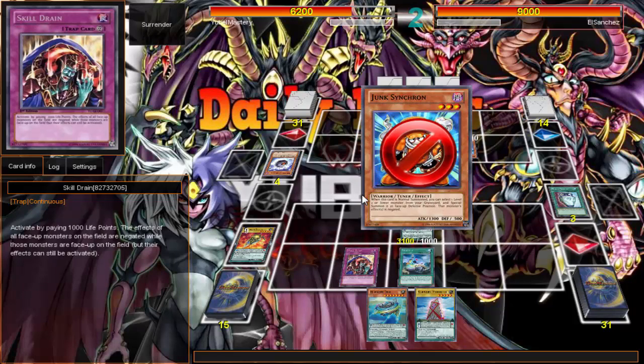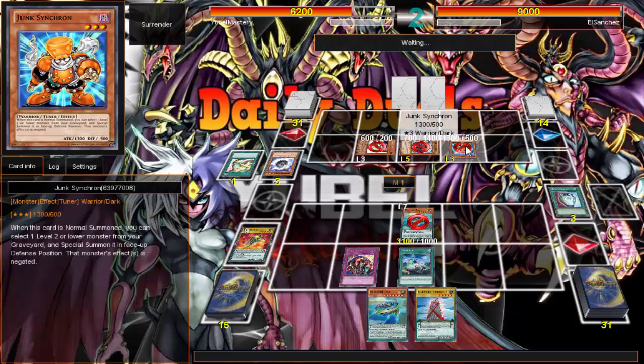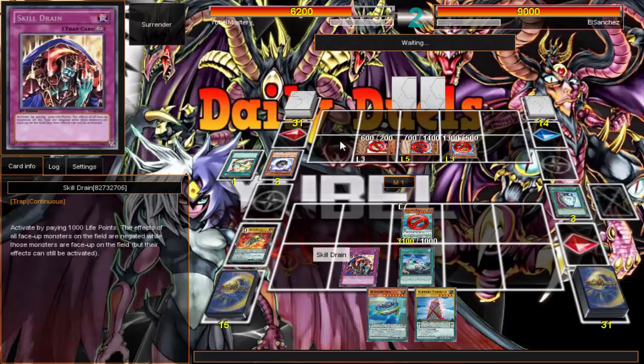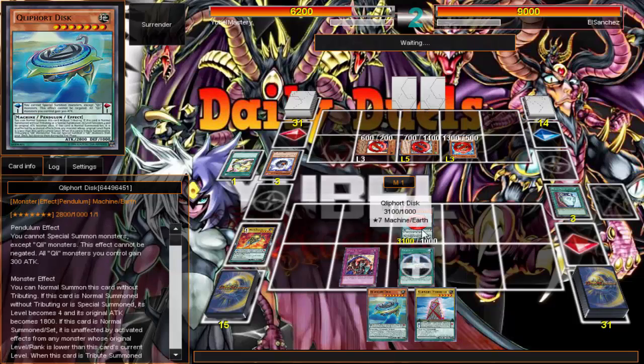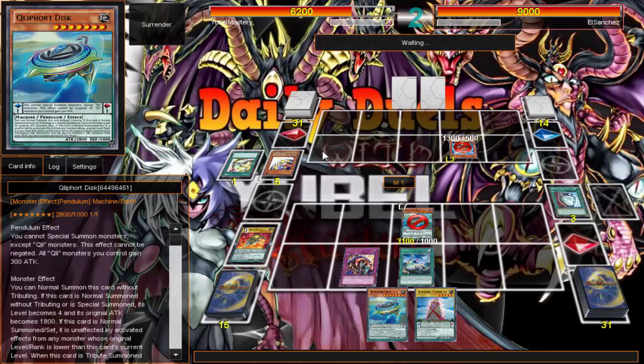It's better to go ahead and Skill Drain, especially since both of his monsters are tuners. Skill Drain is still at three in the OCG. Now when I summon my Tincan, my effects are going to be negated which kind of sucks, but what are you gonna do? He's going to go ahead and Synchro summon. I don't think he can get over a 3100 beater without activating effects, but maybe we'll see.